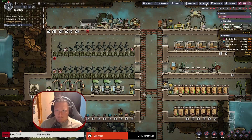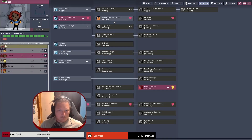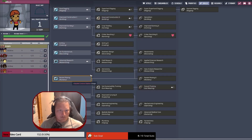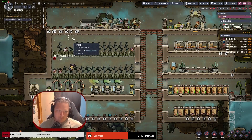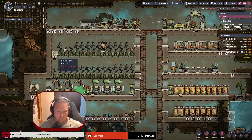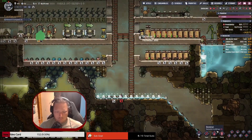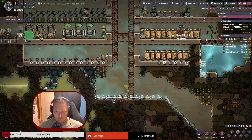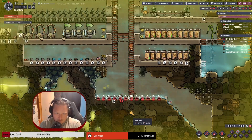We'll go ahead and get this guy. I'll put him as cooking for right now, that way we can get our food even better. I'm gonna mop this up and use it to make the liquid lock.